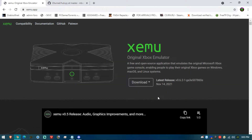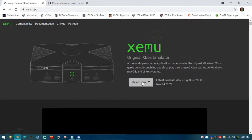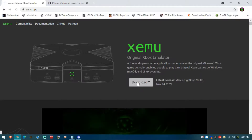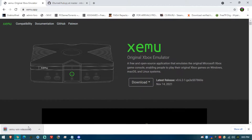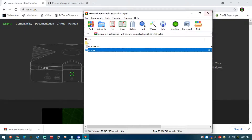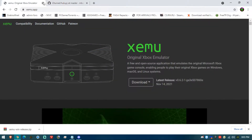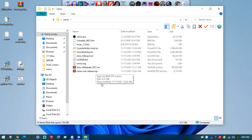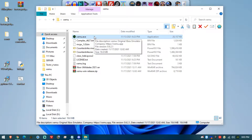In order to use and configure this emulator, it's very simple. If you have Windows, just download the Windows version. The emulator will start downloading — you just get an executable. Extract the executable somewhere, like your desktop. I made my own folder here and you'll have just this executable.